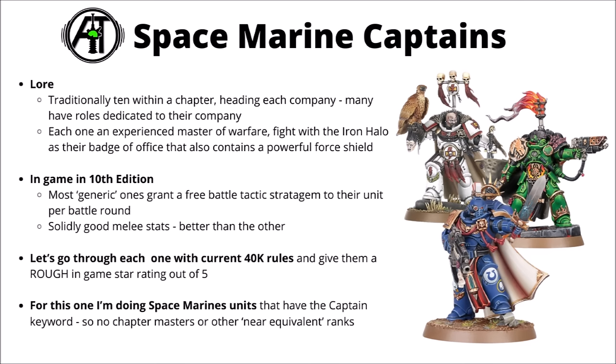In Warhammer 40k, the Space Marine chapters traditionally have 10 Captains within them. Each of them head of a company, whether it's the veteran first company, the battle companies or the scout company, and they each bring their own fighting style and particular melee prowess to the table, shaping their company and their Marines' tactics in their own image. In battle, these guys really are masters of war. A standard Space Marine is an exemplary soldier and a captain is many levels above that, veterans of countless battlefields and perfection in their way of fighting.